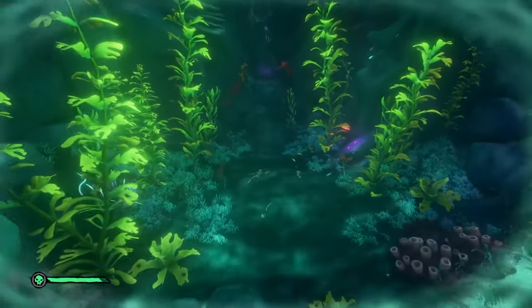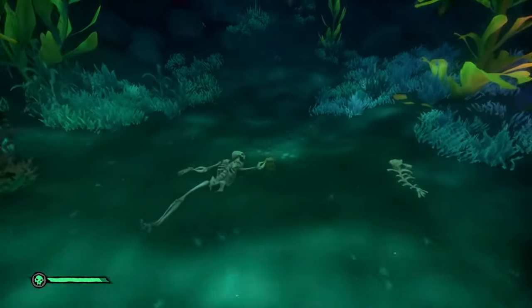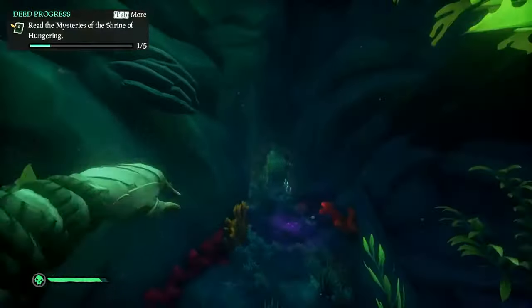Right after you kill the shark and you're in that area with the bubbles, you leave the bubbles and you'll see there is a skeleton on the ground here in the water that has the first journal that you need to read. Make sure you read this.